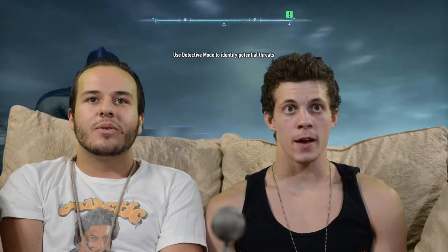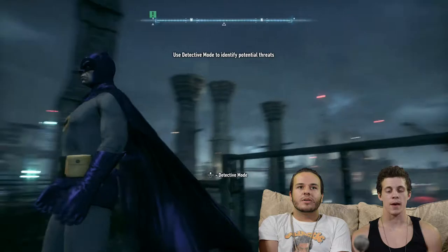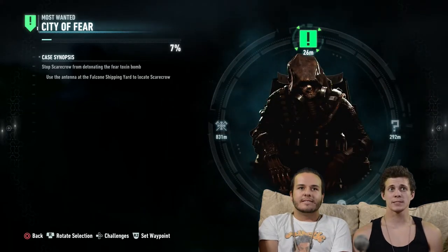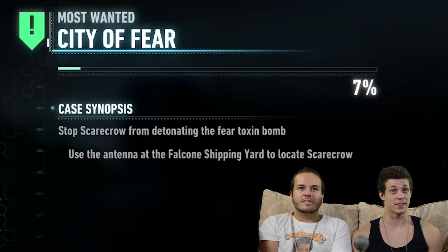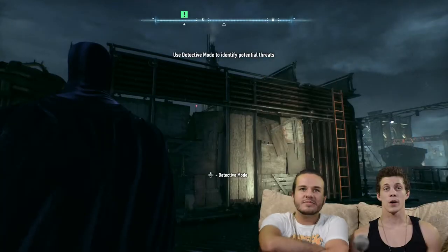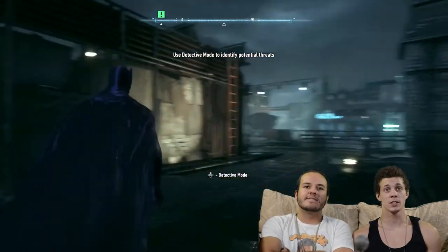Welcome back to Batman Arkham Knight and Doofy Batman, where our next objective is to stop Scarecrow from detonating the fear toxin bomb by using the antenna at the Falcone shipping yard to locate Scarecrow. We're right at the Falcone shipping yard.